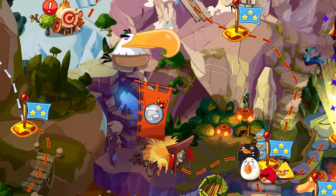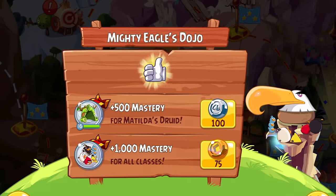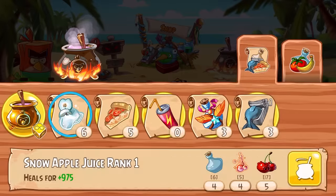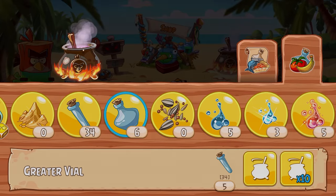The Dojo is fairly simple: for Snoutlings and Golden Coins, we gain Class Mastery, which increases our damage and health by 2% per level. We upgrade our Cleric, and right after, recraft a bunch of potions going broke. But just like that, we're ready to finally face off against the Inferno Pig for the rematch of a century.